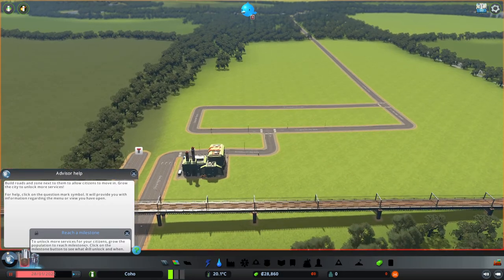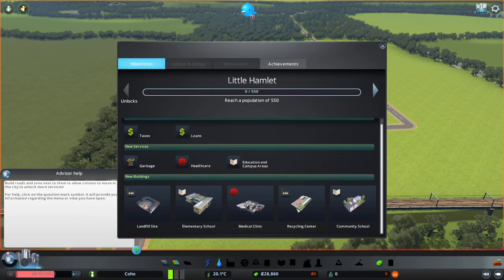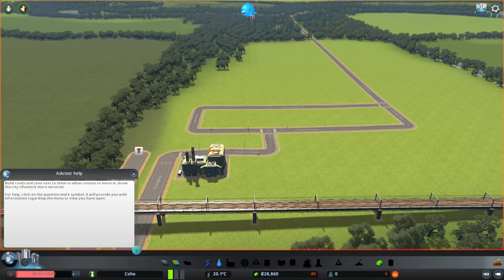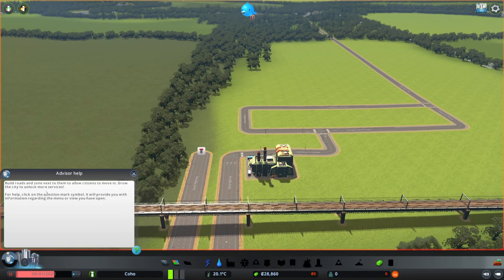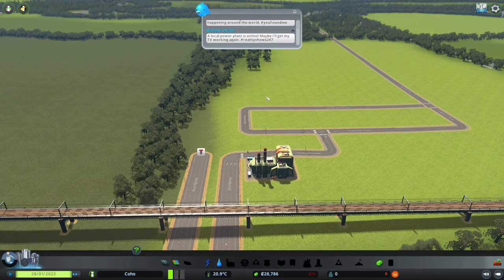To unlock more services for your citizens, grow the population and read milestones — click on the milestone button. Little hamlet — we will unlock all of these. Very nice achievements. The roads and zones next to allow citizens to move in and grow the city to unlock more services. The game is currently paused — you can resume. There we go.